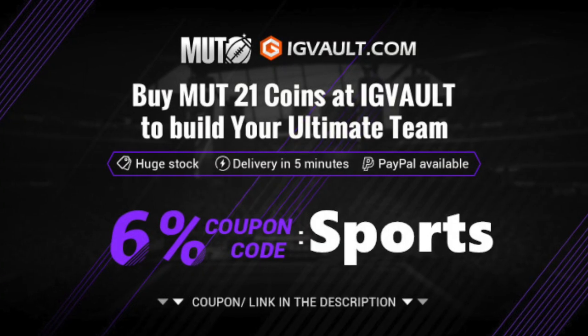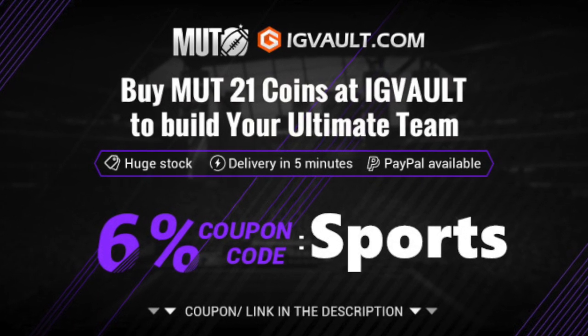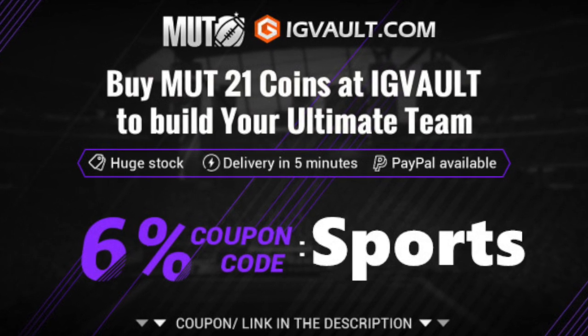Looking for the cheapest and most reliable Madden 21 Ultimate Team coins on the market? igvault has got you guys covered. Click the link in the description and use code 'sports' for six percent off your order.